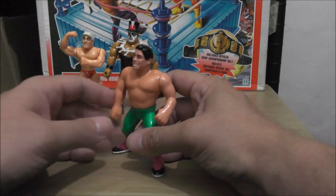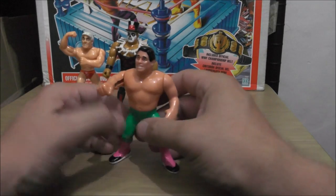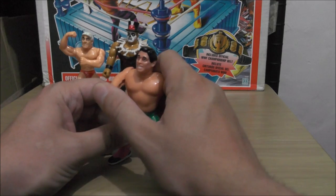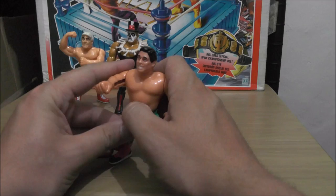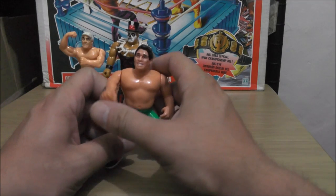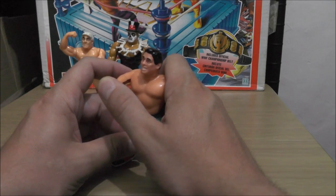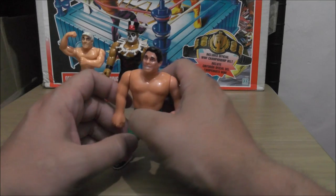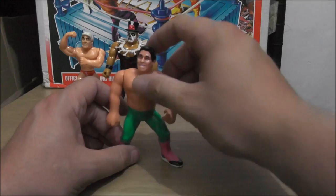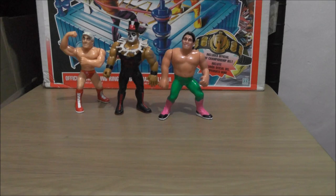Next we got El Matador with Bullseye Bash. He's got Jake the Snake's body and does the springy punch thing. My daughter likes to play around with my Hasbros sometimes — I picked up El Matador to show her what he does, and his arm came flying off. So I had to buy another one off eBay. Be careful with your Hasbros — look after them.